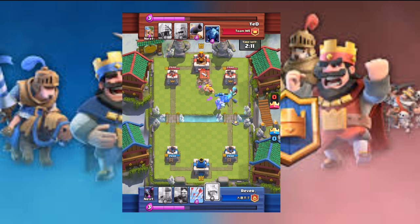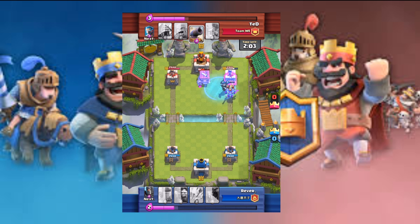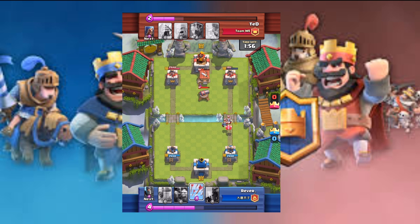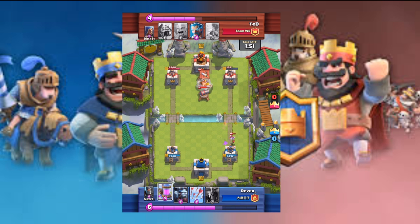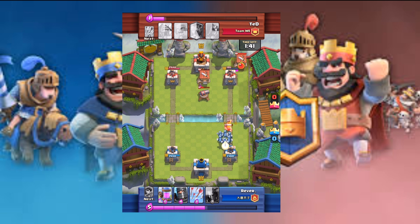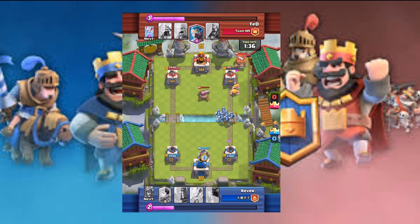Looks like Rever placed his princess, and now he places a freeze spell so he can push into the tower without taking damage. He was about to take a tower but did not quite get it yet. Looks like he's saving up — maybe going for a pekka or an elixir collector. Minion horde! He uses the minion horde to take out those barbarians, and hopefully he can get a tower.